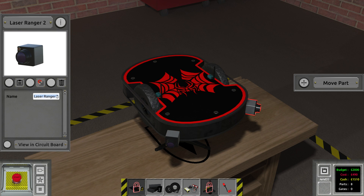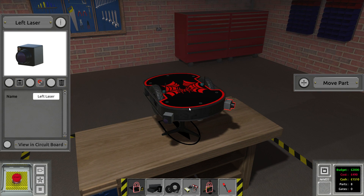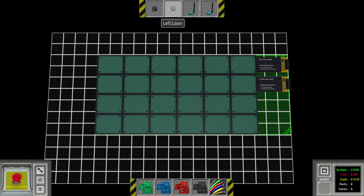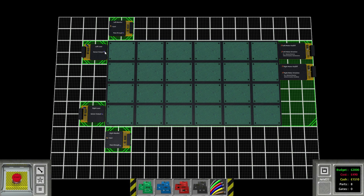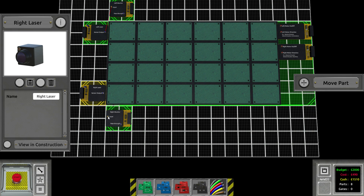With that out of the way, we are ready to think about it. Let's go into the circuit board first and bring this Spider-Tech thing right here. We're going to add the left monitor here and the right monitor there. The left laser goes here and the right laser at the bottom, so we can distribute the cables better. I'm not yet sure how many circuits we're going to need, but I have a pretty good idea. For now, let's just add a signal from the left laser to the left monitor and from the right laser to the right monitor.